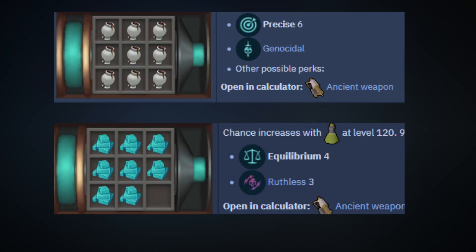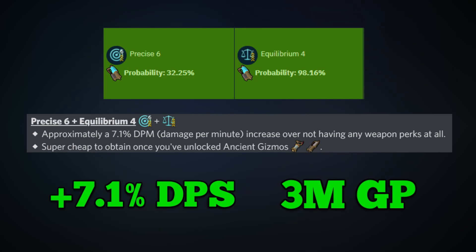Next we're going to talk about an upgrade dealing with invention perks. If you don't have these, you are sorely missing out on a huge DPS increase. This is the Precise 6 Equilibrium 4 perk combination on your weapons from Ancient Invention. Precise is an invention perk that increases the minimum hit of abilities and auto-attacks by a percentage of max hit. Equilibrium increases minimum hit but also lowers maximum hit. Combined, these perks are very powerful and dirt cheap — requiring historic components and time-worn components, costing only about 2-3 million GP total. Having these two perks on your weapons will increase your DPS by 7% compared to having no perks.